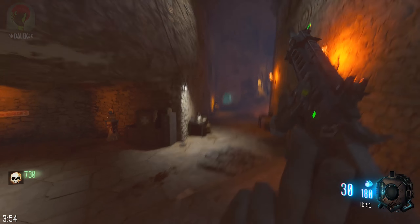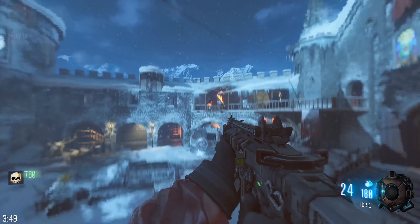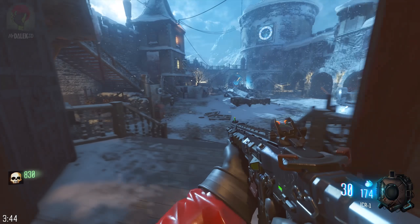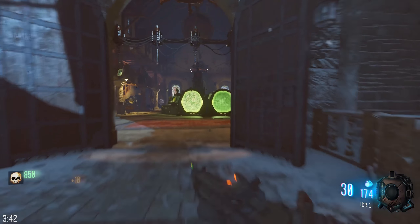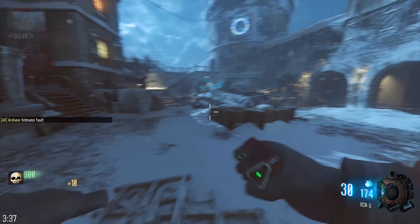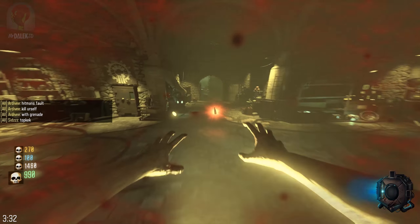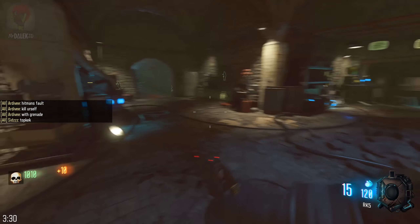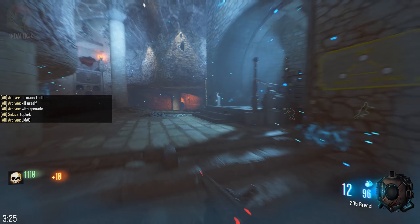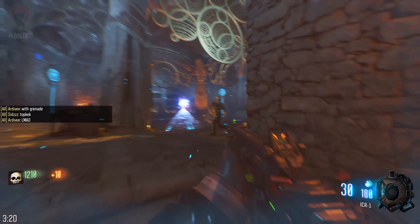I spawned and instantly got given the shotgun — I will not complain about this. I just broke it. Oh my God. I'm going to die. Oh, I just found a perk bottle and it brought me back as a human! I just found a perk bottle and I'm now human again. I'm not complaining about this.